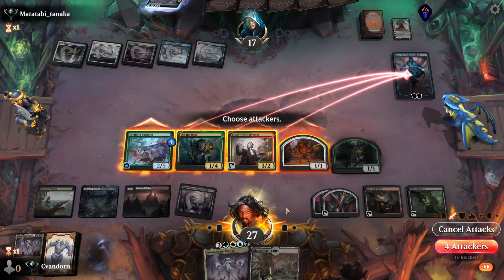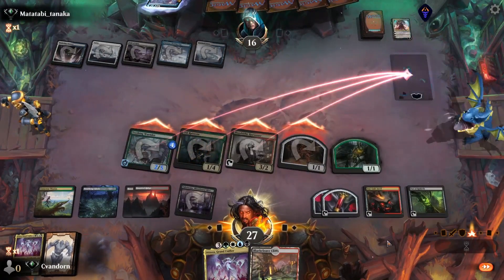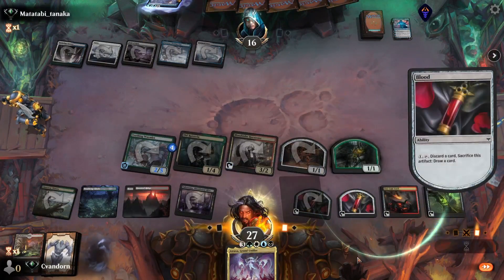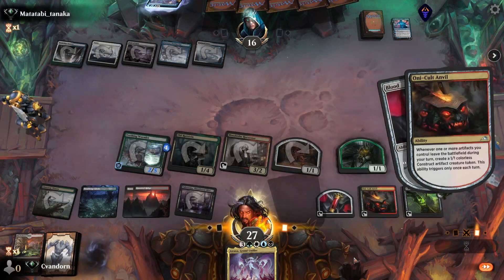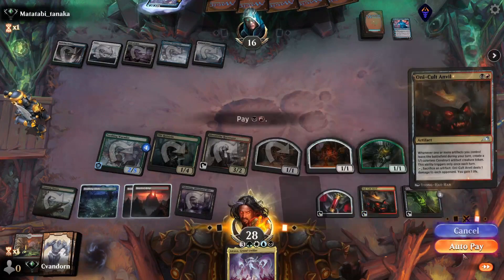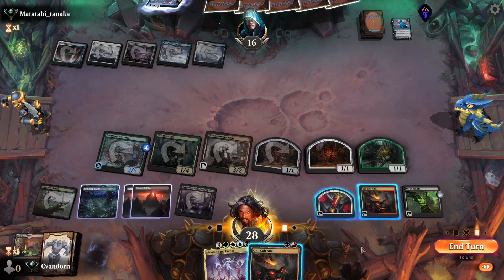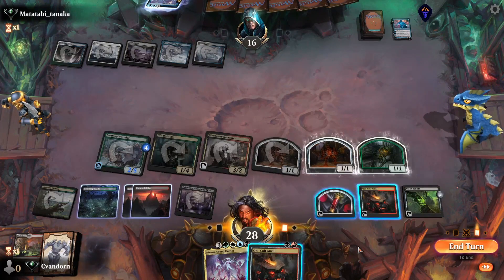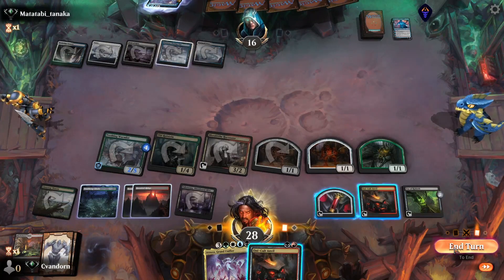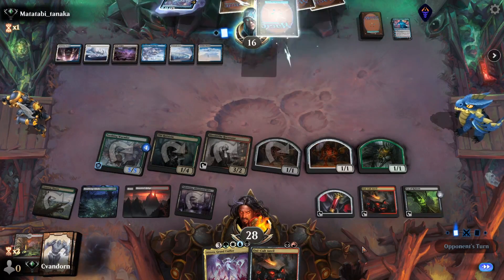So we'll go six at Jace and one at them. Let's cycle our Blood Token, discard this Blackcleave Cliffs — triggers the Bat, triggers the Anvil, triggers the Worm. Do we keep our Anvil here just in case they play Farewell next turn? I think we do, because we have a huge amount of pressure on board. If they don't deal with what we have already, they're just dead.